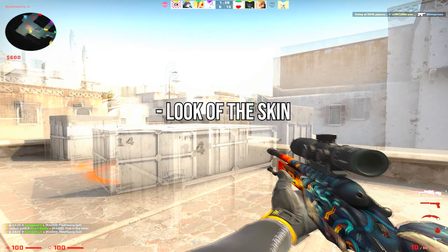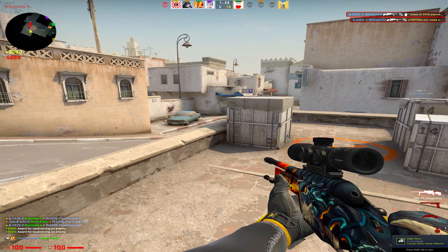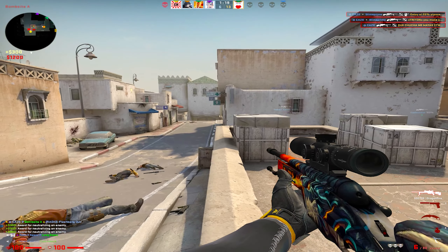Starting off with the look of the skin, it's probably the least important thing. Some people will value a skin on how good it looks compared to others. For a majority of skins, this will affect the price a little bit, but it's not the main factor.